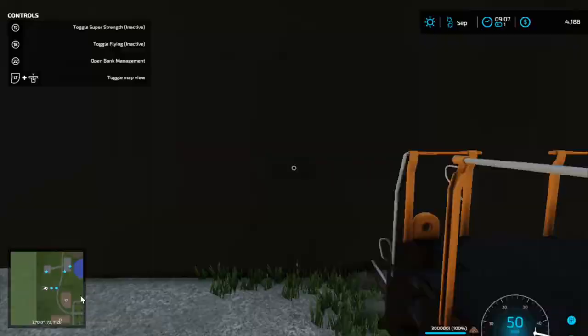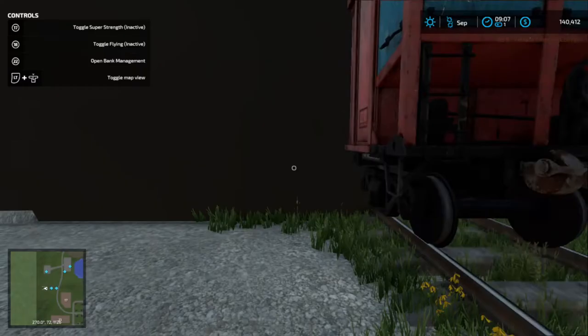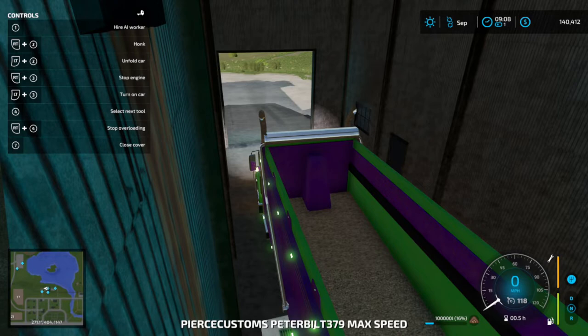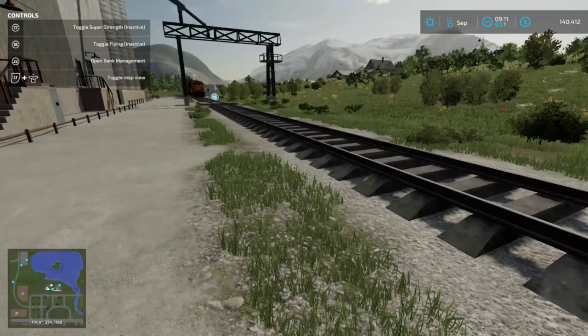We'll get a hundred and thirty-six thousand two hundred and ninety-nine dollars for the wood chips, and ninety-one dollars spent on our train rental. We'll go ahead and dump the rest of these chips into the silo. The silo only holds five hundred thousand pounds of each product.